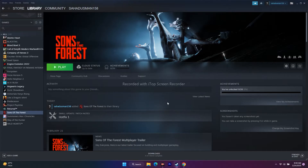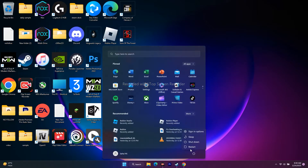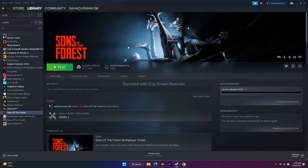The first workaround is to do a simple restart. Sometimes a simple restart can fix a lot of issues. Go to the Start menu, click on this icon, and go for Restart. Then try to play the game. This is the basic restart step.